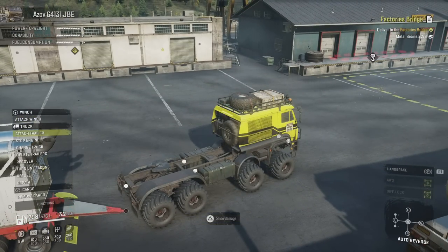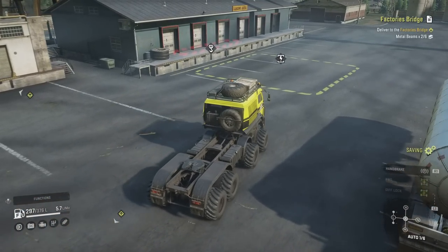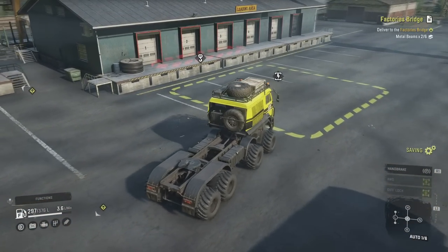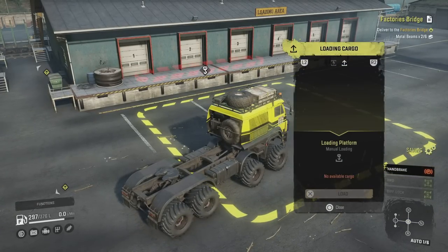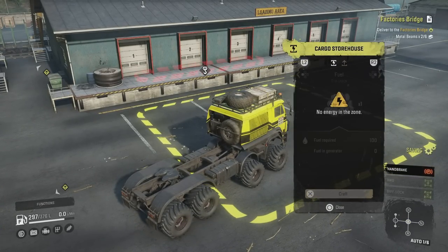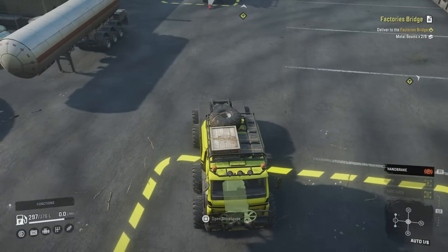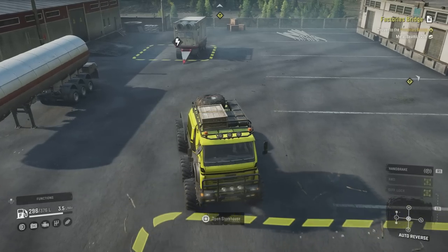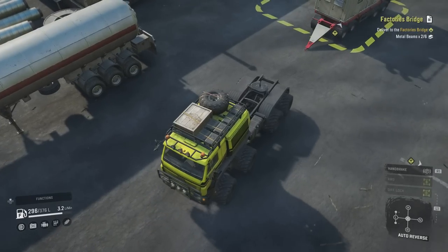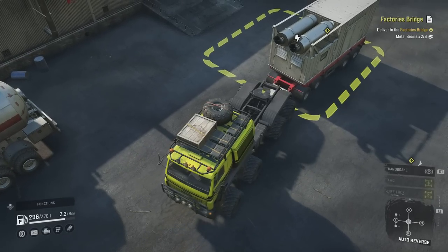So a couple of things worth pointing out. If we then go forwards into the creation zone and stop there, I can open the warehouse storehouse, and using L2 and R2 I can start creating things — but it says no energy in the zone. Wait a minute, I bought the generator, it's right there. The reason being: the generator has to be turned on. It's a simple thing to forget, or you might not even know — you just think, well I've put the generator exactly where it said, why is it not letting me do this?